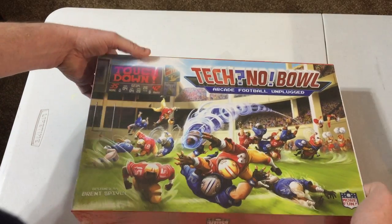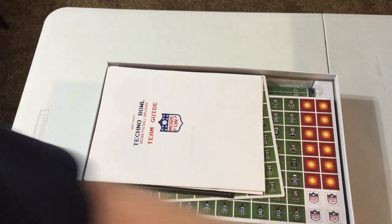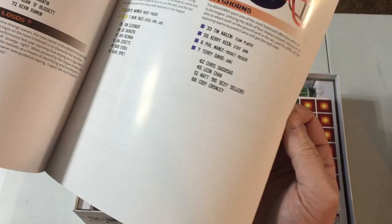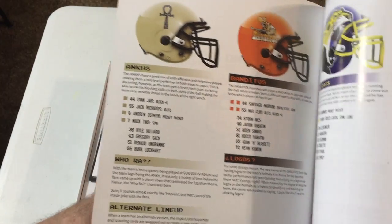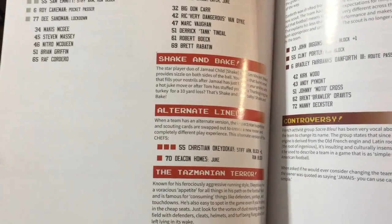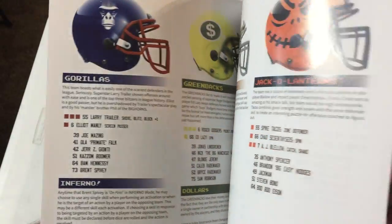This box is pretty friggin heavy. Inside the box we have — let's take the team guide. Let me come around the camera here. Take a look at the teams: the Onks, Banditos, Big Cats, Big Horns. It tells you what some of their special plays and abilities are. I don't know how to play this game — like I said, I just cracked it open.